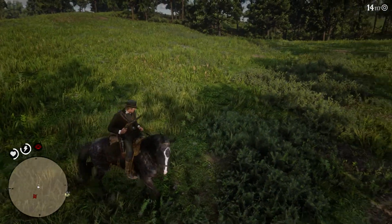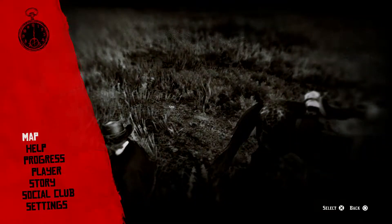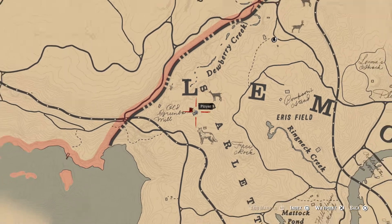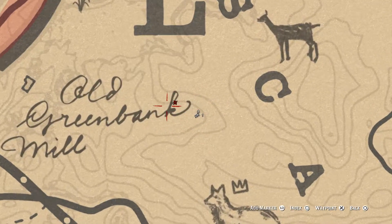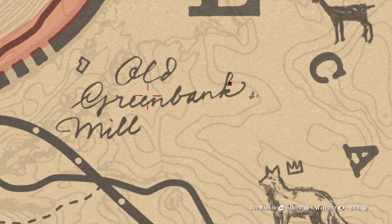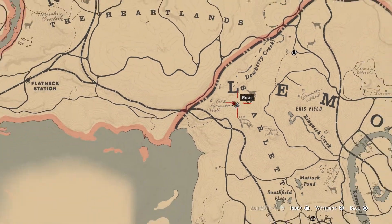We're going to track it — mainly we're going to track it from here. I'm going to show you the location of this animal. The first clue that you might find about a legendary animal in this game is exactly at this location. If you see where my player is pointed at, it's right on the word K — the Old Green Bank Mill. This is the area.